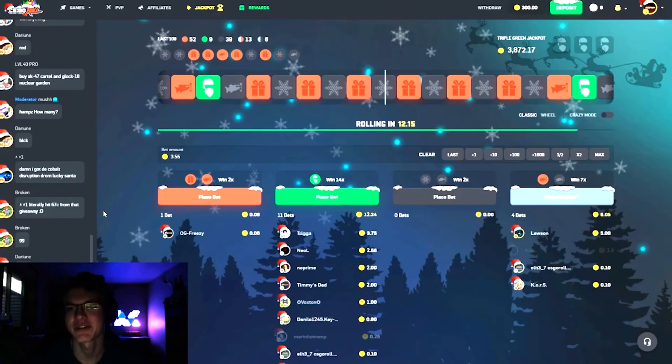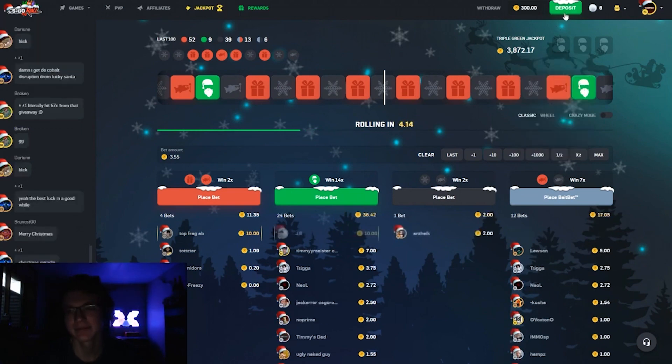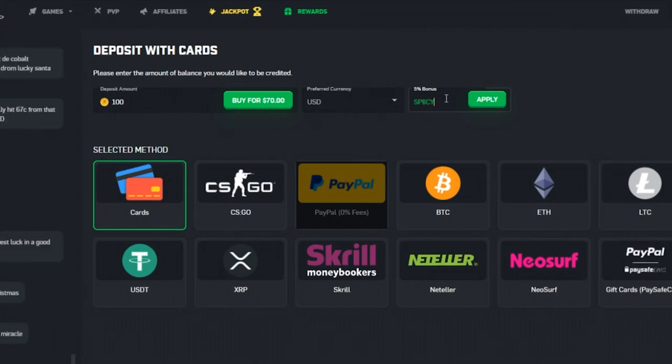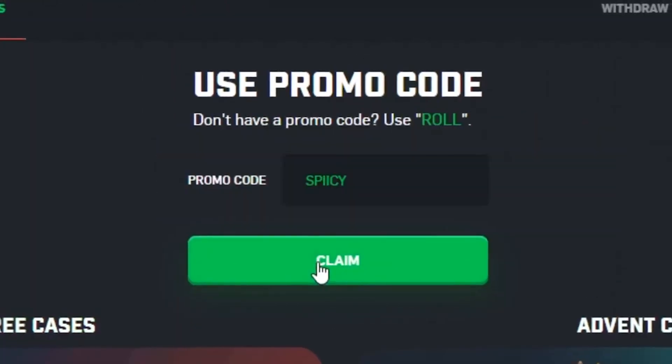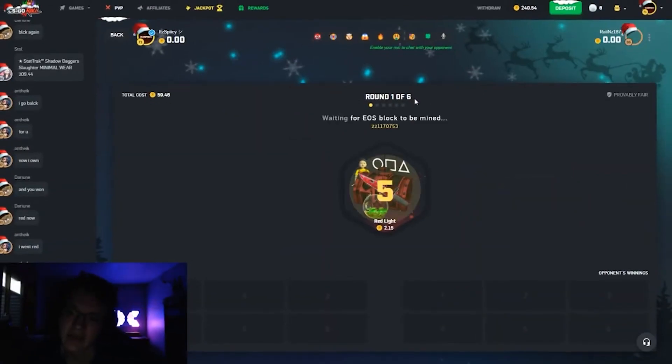Hey, what's going on guys, my name is Spicy and welcome back to another CSGORoll video. If you'd like to help me out and try out the site, head up to deposit, enter the five percent bonus code 'spicy' and hit apply. Also, head to rewards and enter 'spicy' there to get three free cases - the Red Lights and three of the Illuminations.